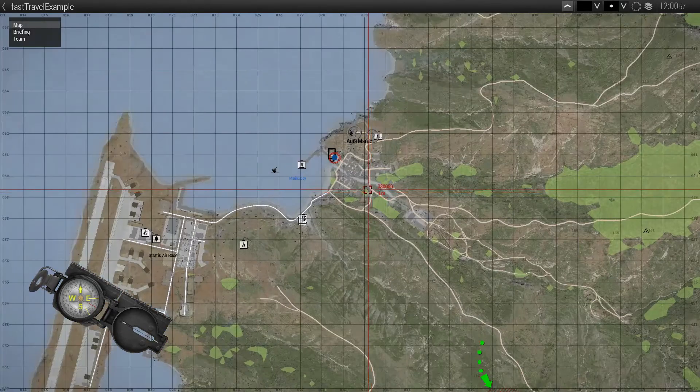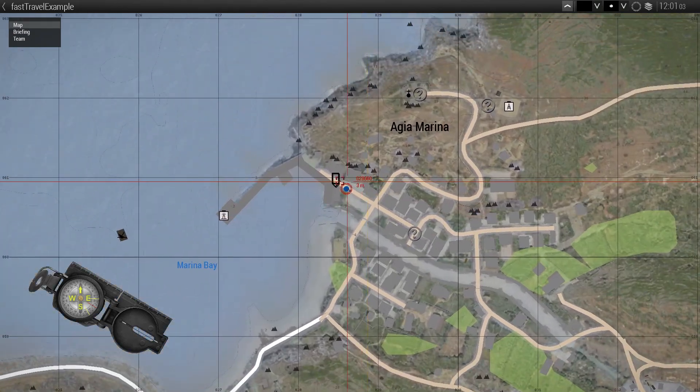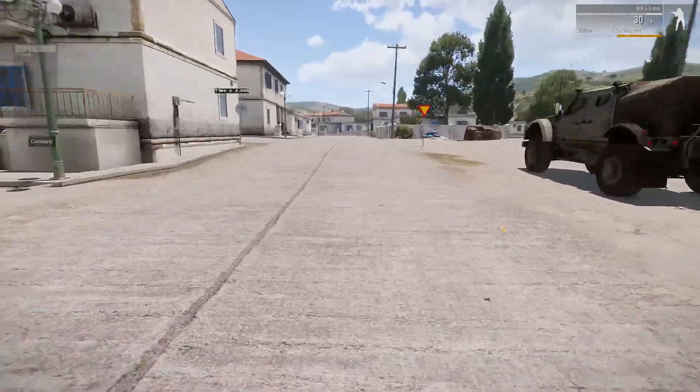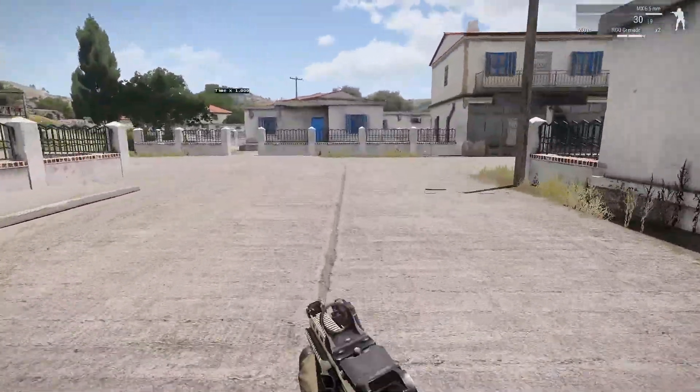Just like in any good RPG, some important locations can be designed as always accessible by the mission designer, meaning they will be available from the very beginning of the game, while other markers will need to be discovered by the player — meaning they will need to walk there first.